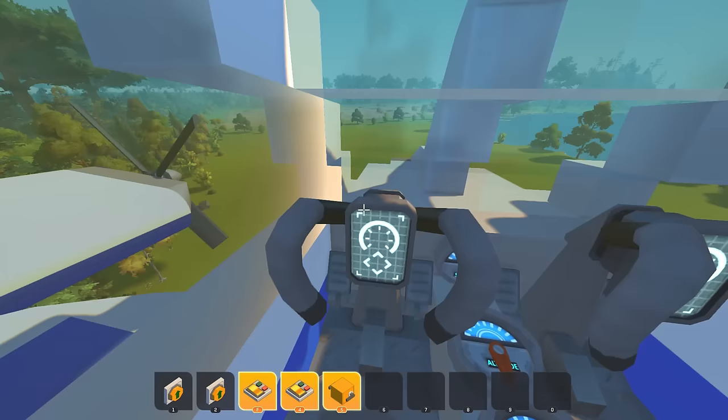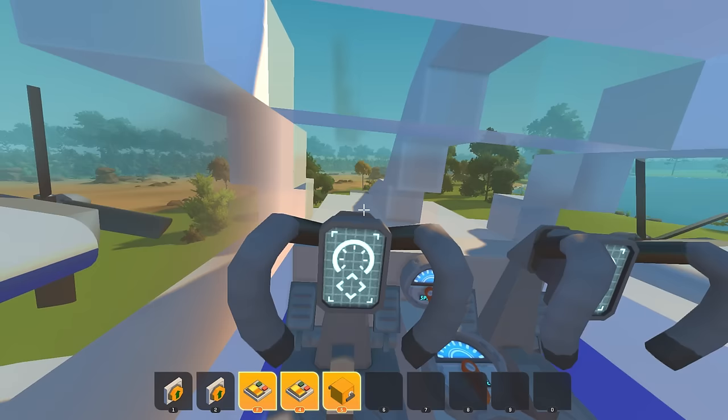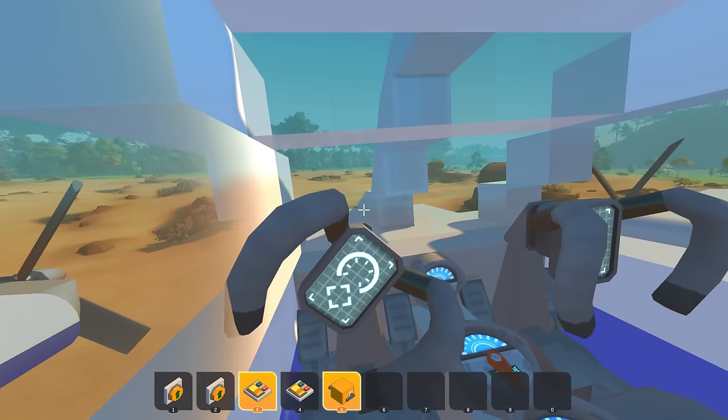First person view is actually not that bad. There's a big pillar in the way but it's pretty good. Let's try landing in first person, right here in the desert. Four to put the gear down, cut the throttle a bit — yeah, that was probably not great, we're dead.